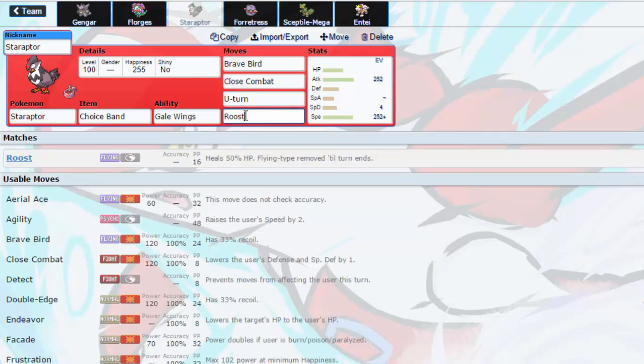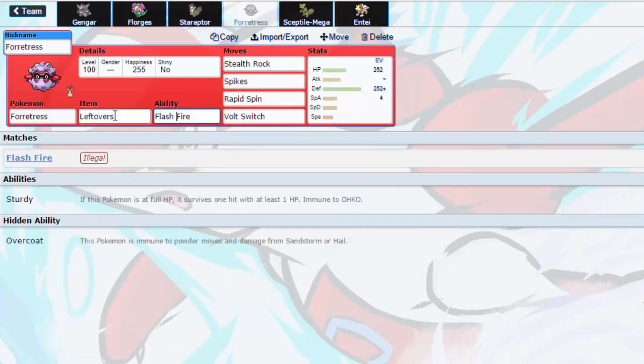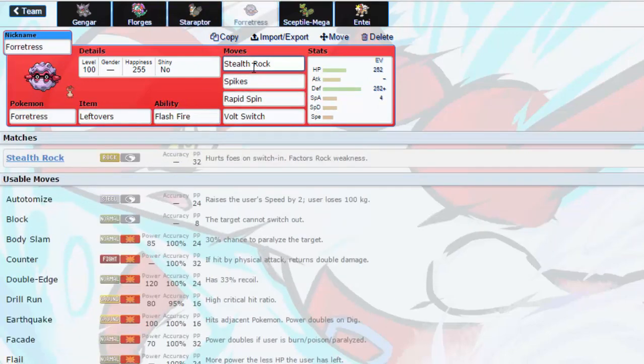I don't know if Staraptor gets Tailwind, but I want to run Roost — I'm tempted to run Facade, but I will run Roost. Jolly Nature, max Attack. And then I've got Flash Fire Ferrothorn, which gives this thing a grand total of zero weaknesses.